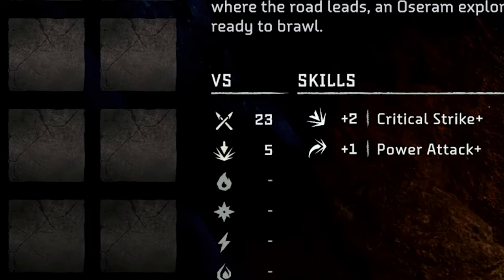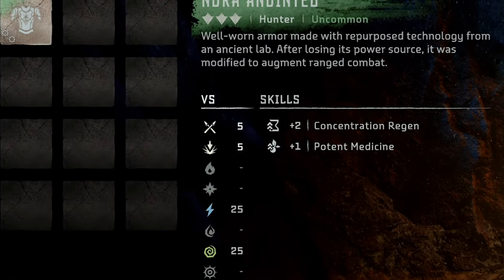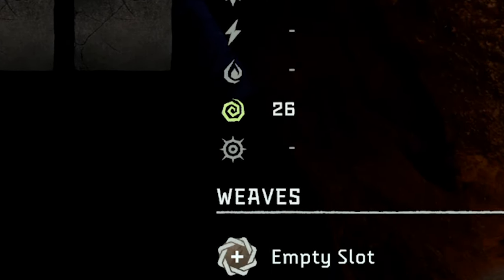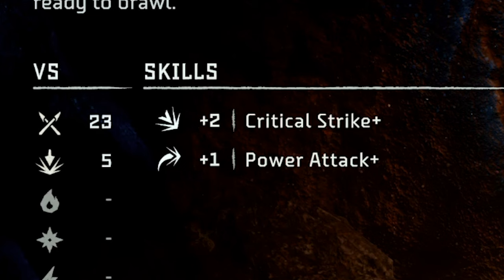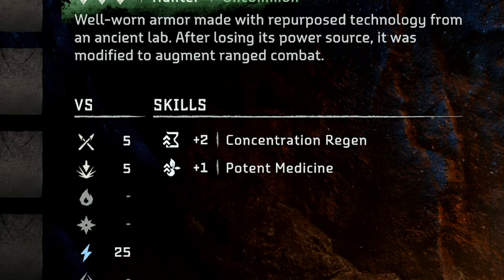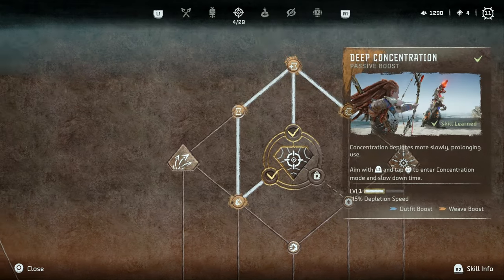At the fully upgraded level, your melee resistance will be boosted all the way to 23 and you'll match the Nora Anointed's 5 ranged resistance. You'll also gain a lot more acid resistance, with this stat being increased all the way to 26, which can be particularly helpful when dealing with Bristlebacks. Finally, you gain some nice skill boosts for your critical strike and power attack damage. Of course, you're going to lose the boosts to concentration and healing that the Nora Anointed gave you, but you can make up for that by investing in those skills through the skill tree.